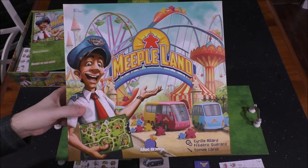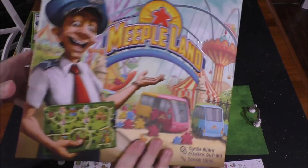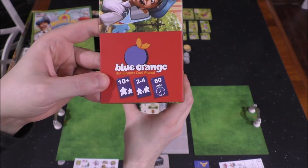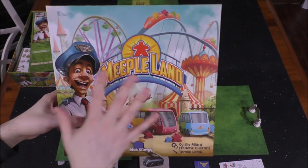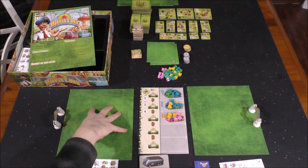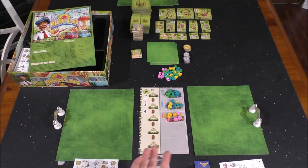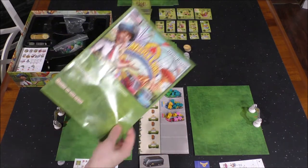Hey folks, this is Vince and Natalie with Dad's Gaming Addiction, and today we're going to quickly check out Meeple Land. This game supports 2-4 players, it's for ages 10 and up, and the average playtime is roughly 60 minutes. This is a build-your-own-amusement-park kind of game, where each player has a plot of land — similar to Rollercoaster Tycoon — and they're going to be building an amusement park. Here's a quick look at all the different components.